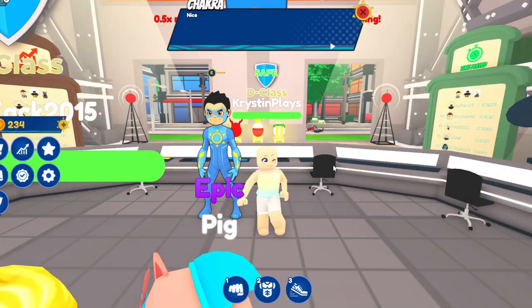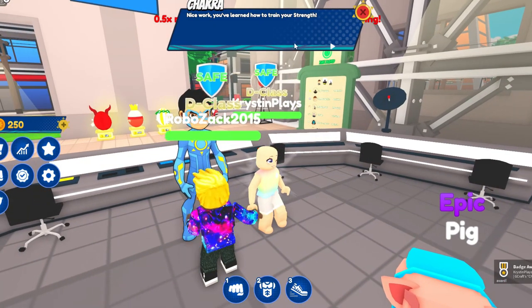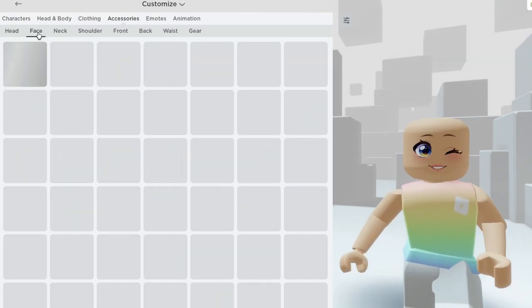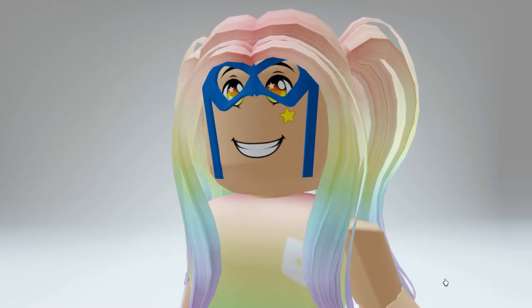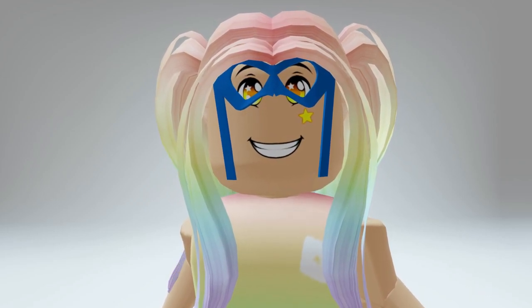Let's head over and interact. We'll get the badge and 250 coins, which will give us the item. You can find the superhero mask over in your face accessories. I had to switch out my face, but this is what the mask looks like on. I'll leave a link for the game in the video description.